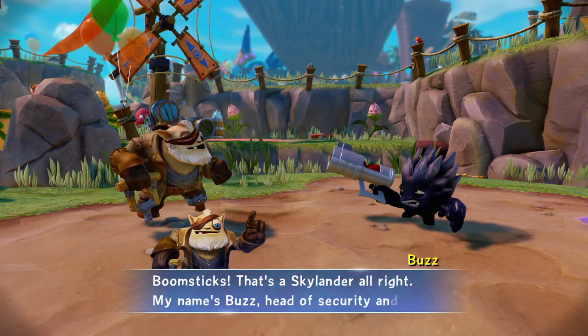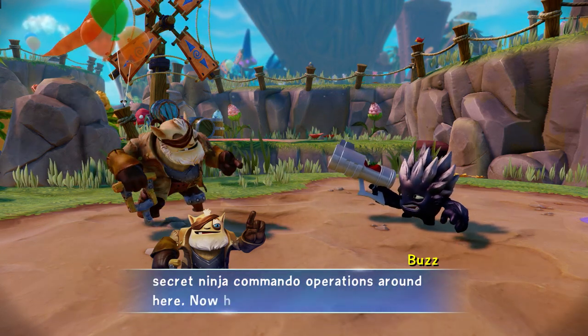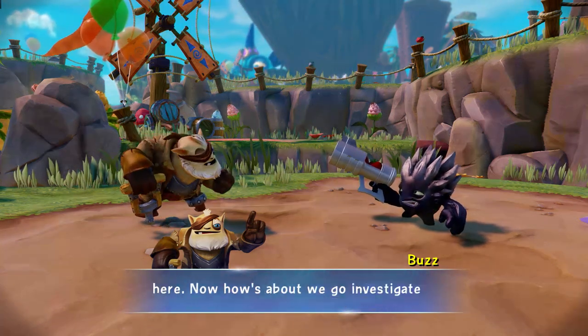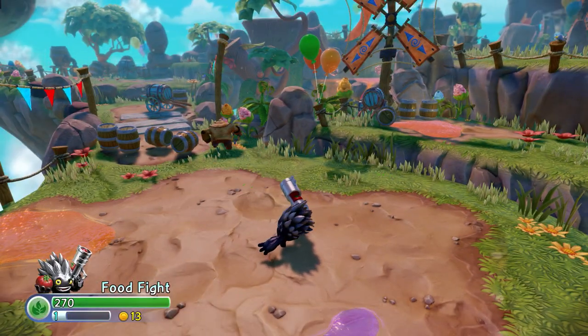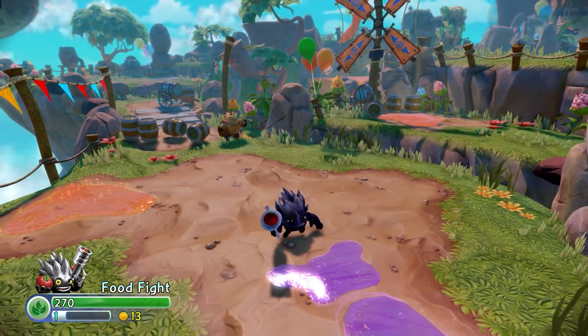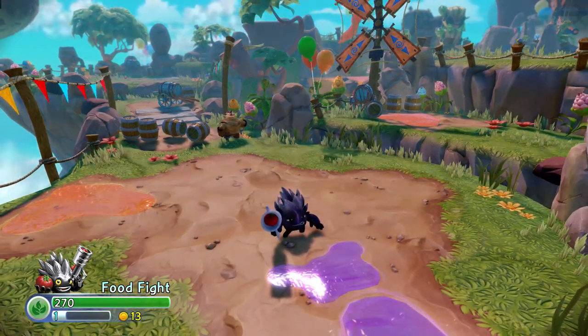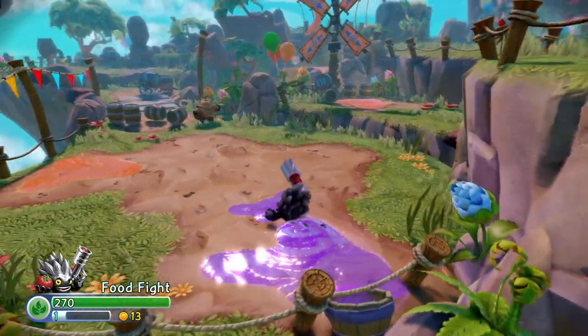My name's Buzz, head of security and secret ninja commando operations around here. How's about we go investigate all this ruckus? Buzz is asking us to investigate the ruckus — see what's going on and how the Gulper and the other villains are tearing apart Soda Springs.